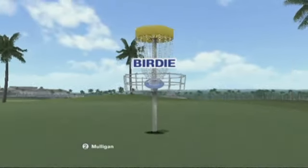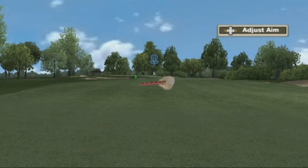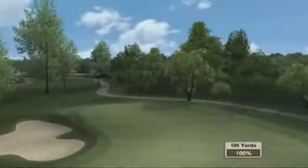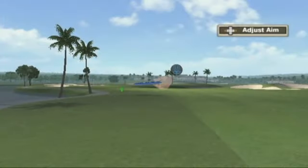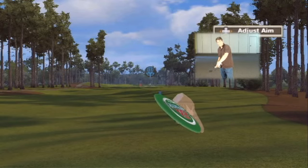Once you're on or near the green, the objective is very simple: pick up the disc and throw it as accurately as you can to get it into the basket. Another really important aspect of the game is banking the disc. It's not just pick it up and throw it straight. If you've got a dog leg that you're trying to throw around and you want to throw it off to the right or off to the left, you can do that simply by picking up the disc and angling it before you throw it.